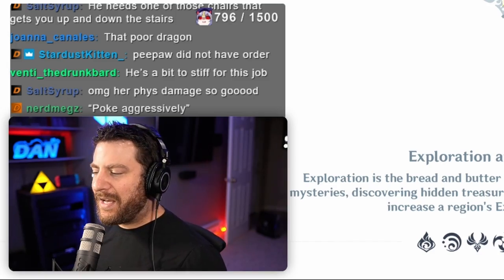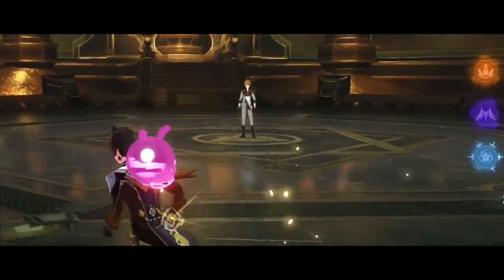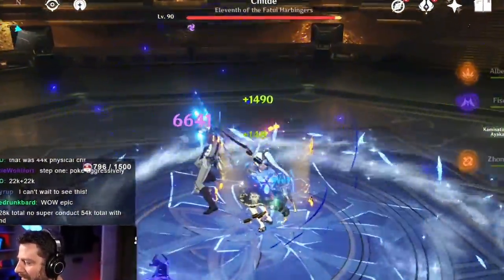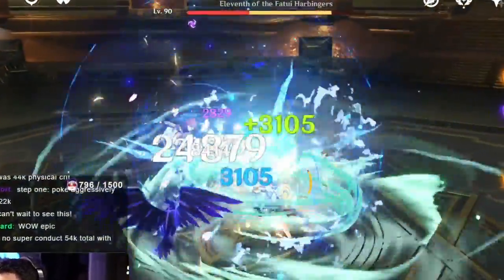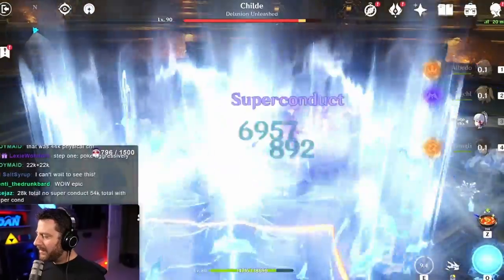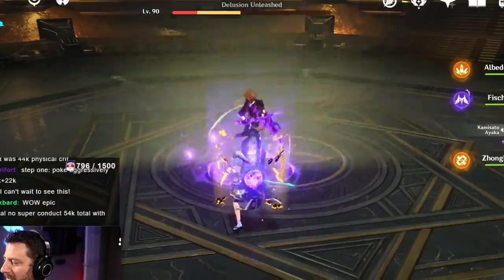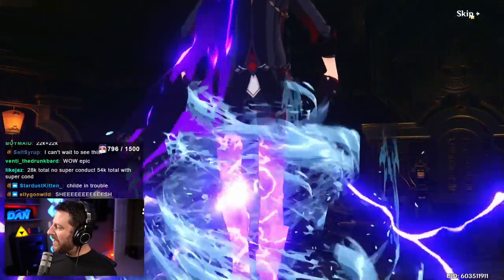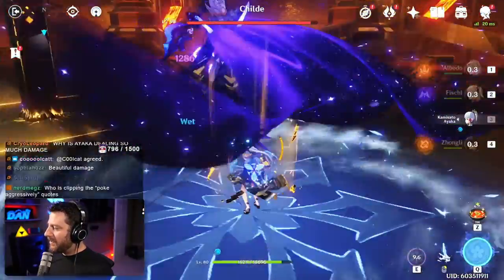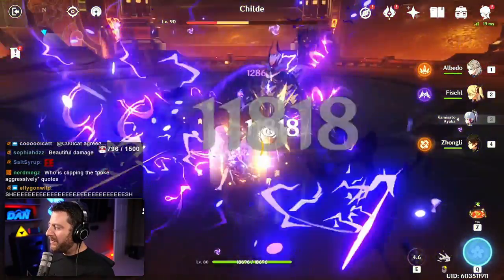22K on the charged attack, 10K on the non-C6 charged attack. Now we have to go poke Child aggressively. Those 24Ks — that's solid, I'll take it. More Superconduct, more big numbers. Seems good. 24Ks against Child with our charged attack. Get our Superconduct going and we'll just mash away with the reduced defense he has.